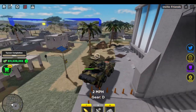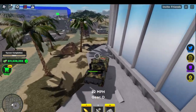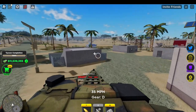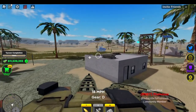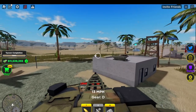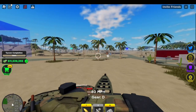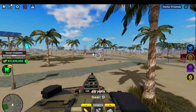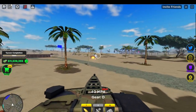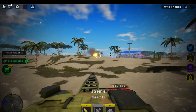Someone is attacking me — it's that kid in a truck over there. Let's see if I can take them out. To be honest, it's not great at taking things out; you'd probably be better off with something like a Guardian. It is quite cheap as a Game Pass though — it's only like 300 bucks or something.